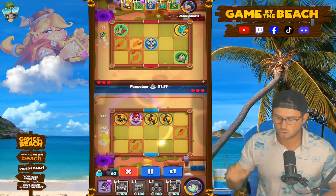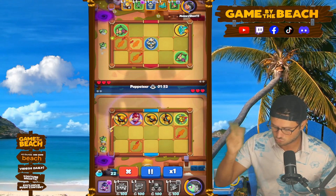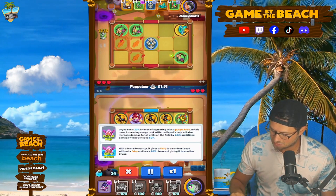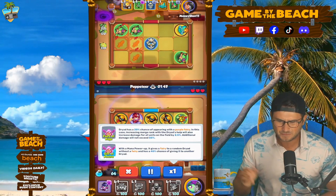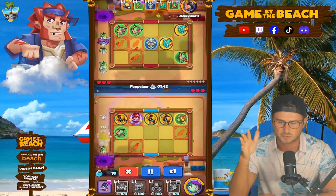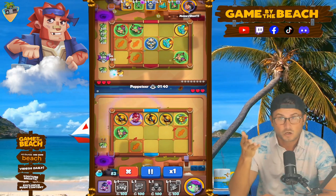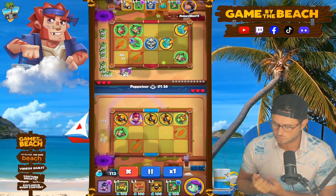We've got Banshee along with Chemist, Earth Elemental, Trapper, and then Dryad as well. Dryad talents are Fairy of Rage and Gift of Nature. That makes some pretty decent sense. Remember, I always forget about this, but Banshee works with Earth Elemental — that's a combination that actually works really well.